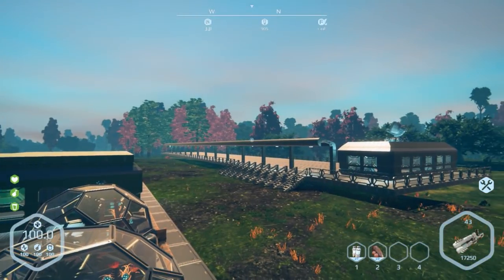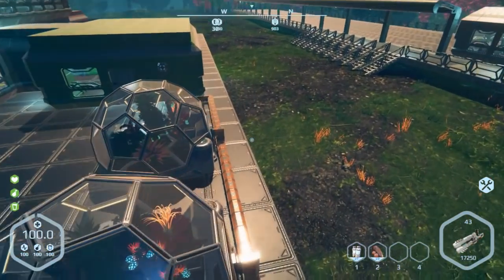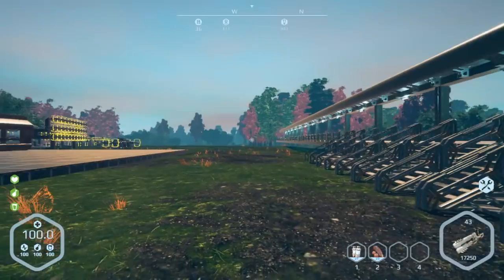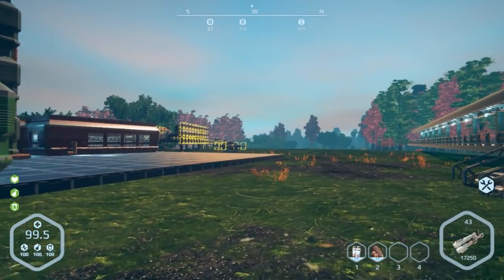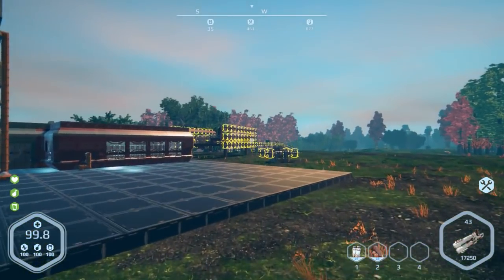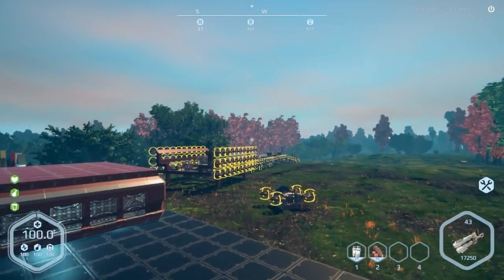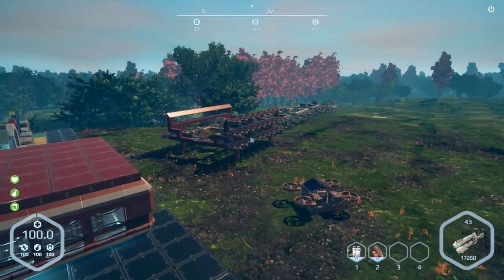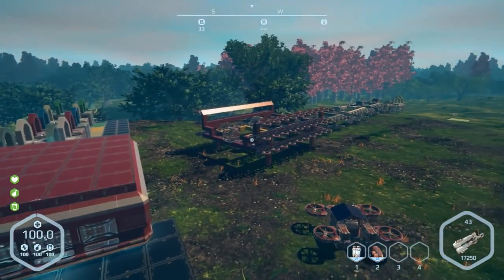Hey everybody, it's BC here and welcome to another episode of Planet Nomads. If you watched last episode, we had to make this station here for my train. I did look into this train issue and I'm going to take build mode off here. I don't know what's going on — it was either the last update or the last hotfix, something changed with the way the air blades are working.